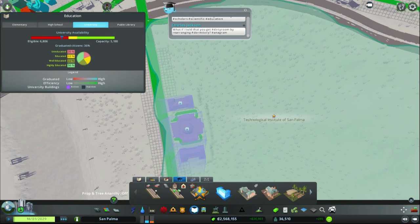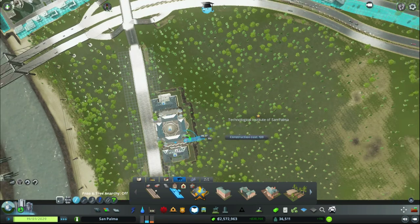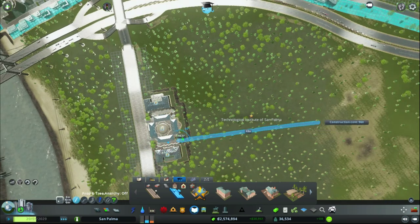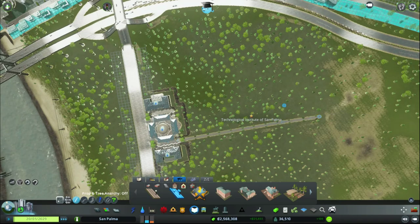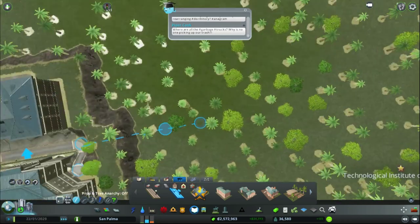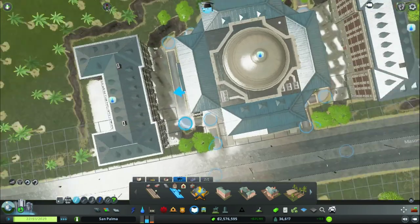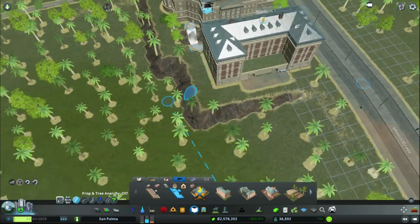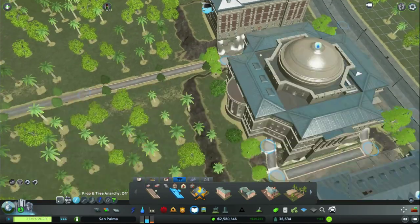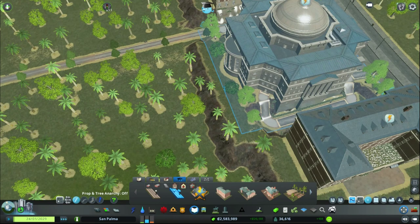Let's get something with the dormitories right back up the main building, some parks in. Why can't that connect? It's weird — oh, because the terrain is doing some wacky crazy stuff. Why is it doing that? It's really crazy.